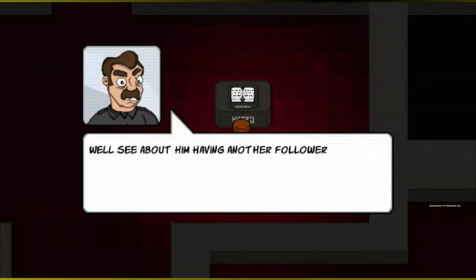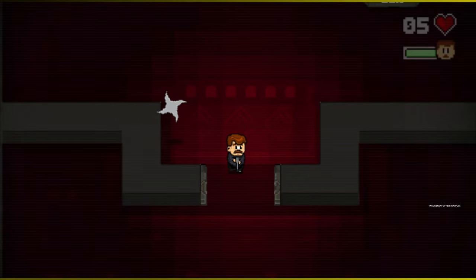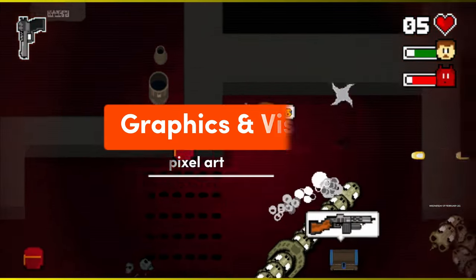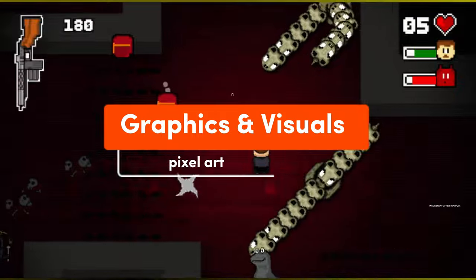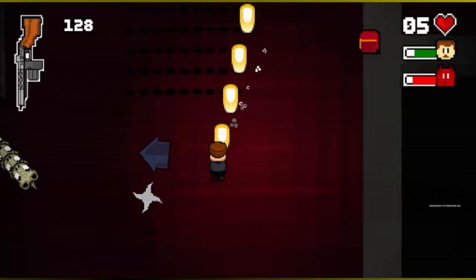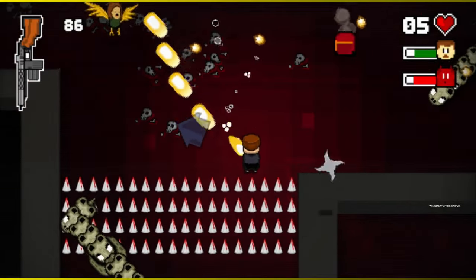Mustache in Hell is a side-scrolling action game developed by Indunasoft Game Studio and published by Cubite Interactive. It's set in the depths of hell where players control the moustached protagonist as he battles hordes of demons in a relentless quest for survival. It features pixel art graphics with a retro-inspired aesthetic.